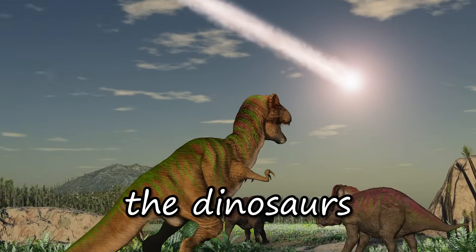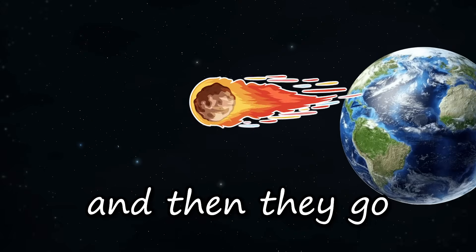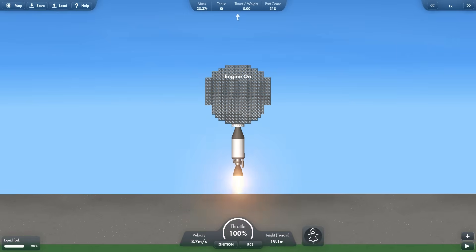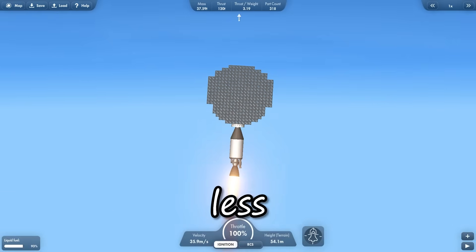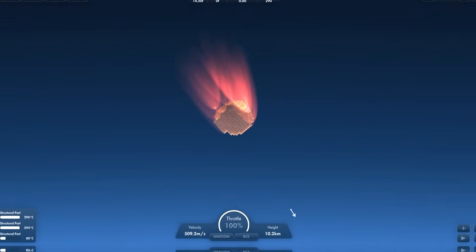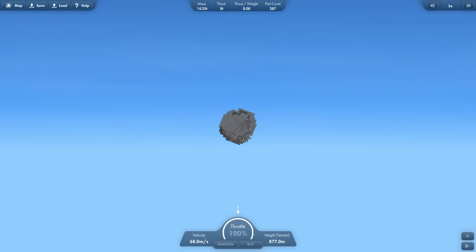Meteors. The things that killed the dinosaurs — they go through the air and then go bam into the ground and destroy everything in real life. In Space Flight Simulator, they're a bit less epic. Oh no, a giant asteroid is nearing the planet. It's entering the atmosphere, it's coming towards us, it's burning. It's a ball of fire. Oh, the fire is gone actually.